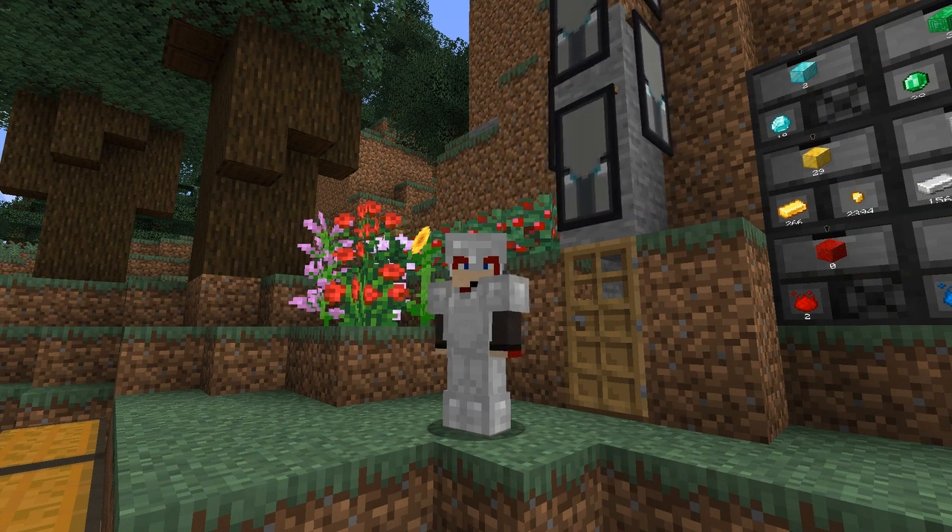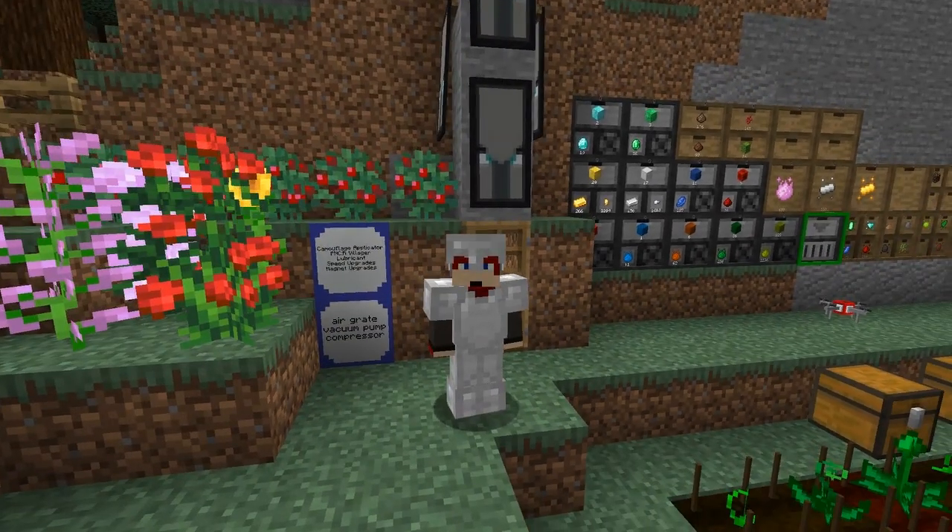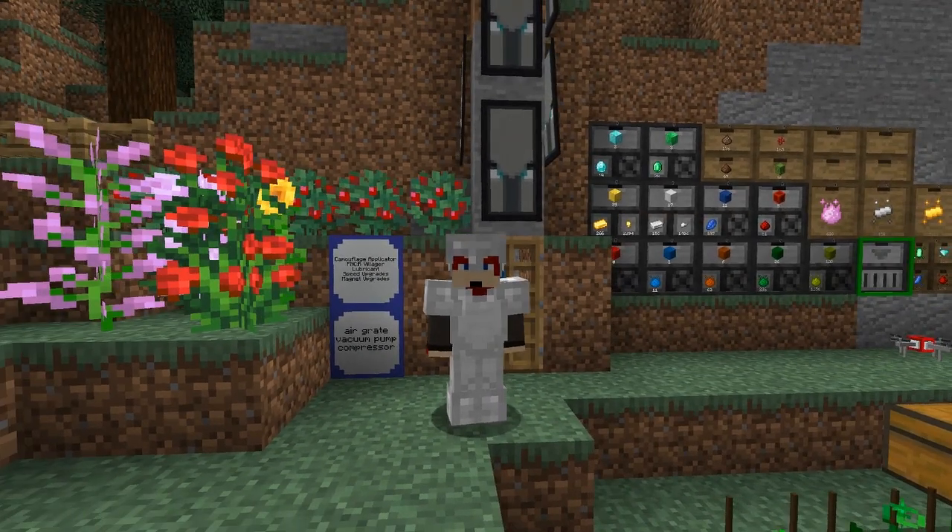Hello everybody and welcome once again to Pneumaticraft Repressurized for Minecraft 1.15. So let's have a look at what we're going to be doing today. I'd like to make the camouflage applicator and actually make a Pneumaticraft villager. We also want to make lubricant speed upgrades and magnet upgrades, now that we've got plastic. Let's get started — I think I'd like to start with the villager.